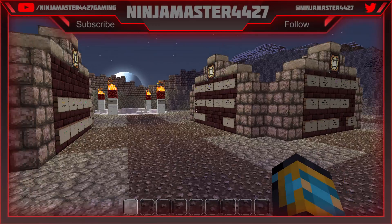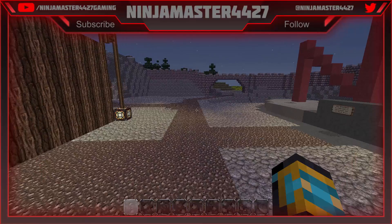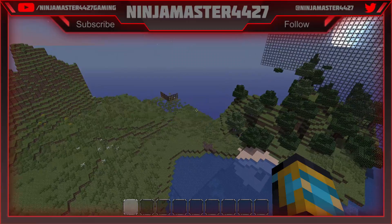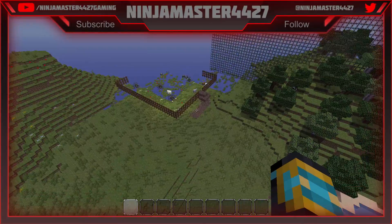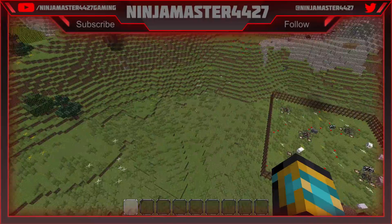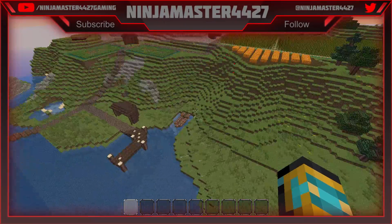Hello everyone and welcome back, this is episode 6 of my ninja servers series. Today I'm going to work on this little boat over here as well as a path from probably right around there all the way over to our sheep farm over here. This isn't going to be our only farm — we're also going to have a cow farm, but we're not going to have pigs or chickens. So there'll be cows over here and sheep right here.